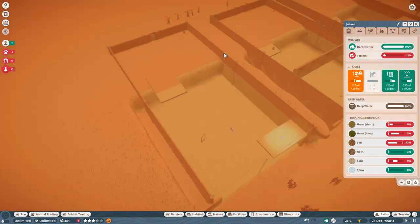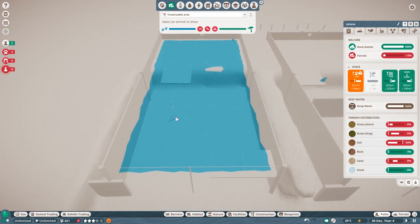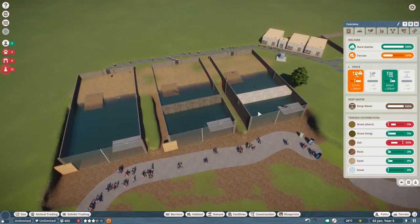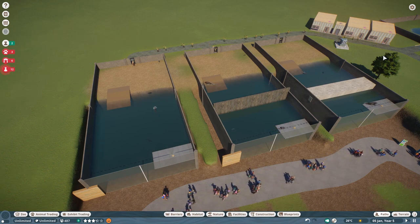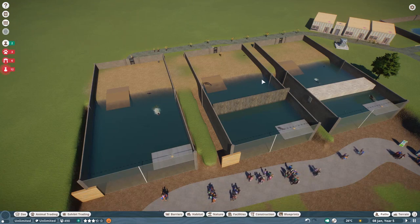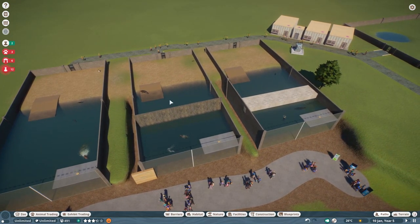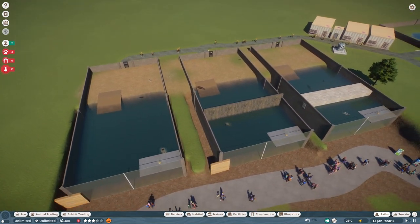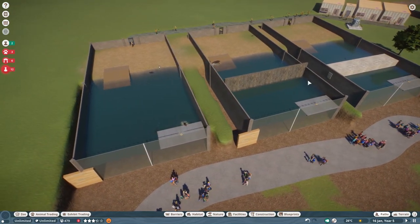I set this up to show how the traversable area looks in this habitat. Every animal can reach basically every part of it - they can go to the platform, there's an enrichment item on all platforms to make them go there. I waited until today because Frontier did a fix. Something was broken after the full release: animals couldn't dive underneath anything anymore and everything had to be above the water surface level. That is now fixed.